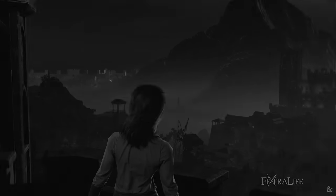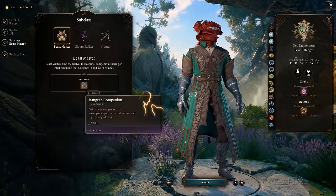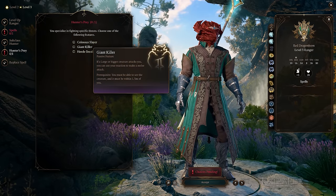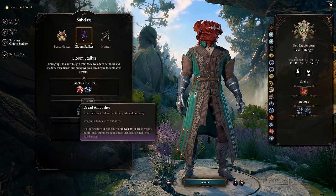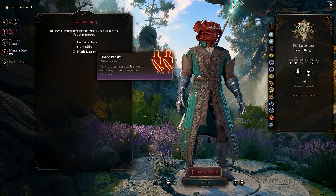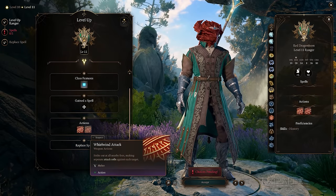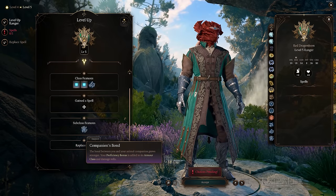Choosing a Ranger subclass in BG3 comes down to how you want to augment your Ranger. Want an animal companion? Choose Beastmaster. Want to be generally better in combat? Choose Hunter. Want an additional attack at the start of each combat and a focus on stealth? Choose Gloomstalker. All Rangers gain their first subclass feature at level 3, then again at level 7 and level 11. Beastmasters and Gloomstalkers also gain a subclass feature at level 5, and Gloomstalkers gain another at level 9.